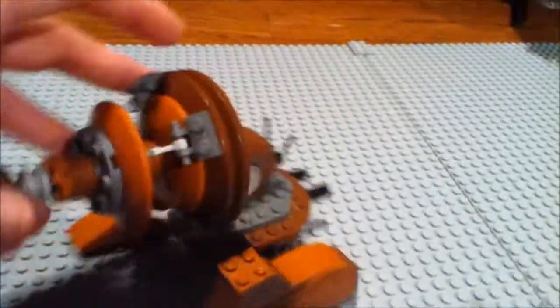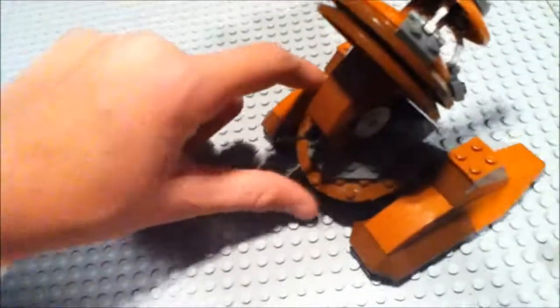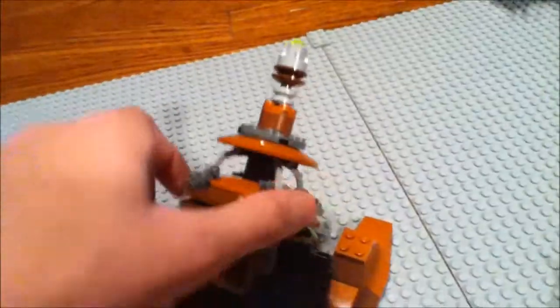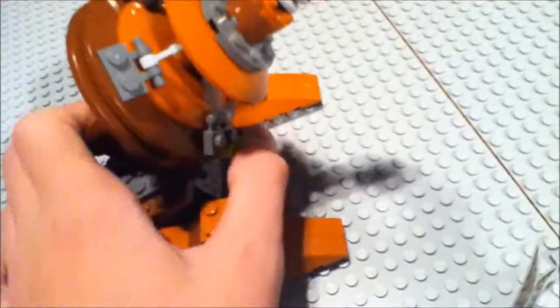Now on the actual set, we have the Geonosian cannon. It was a fun build — I liked it, it was nice. Got some yellow in there, little eggs, and you can move up there. It looks more realistic without the foot flyers. You can keep them in the front, or take that out if you're doing stop motion, since it makes it look more realistic to the actual thing.